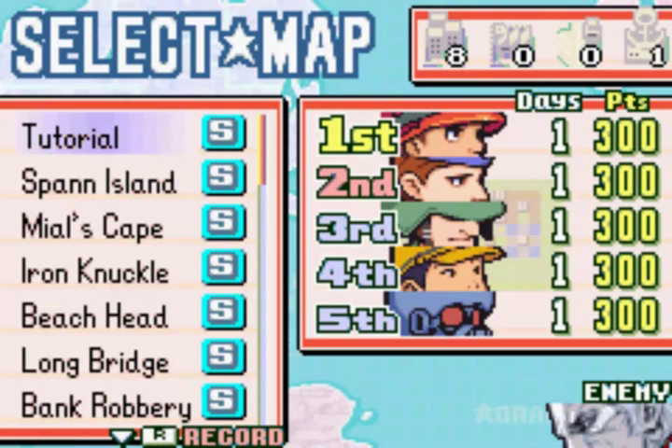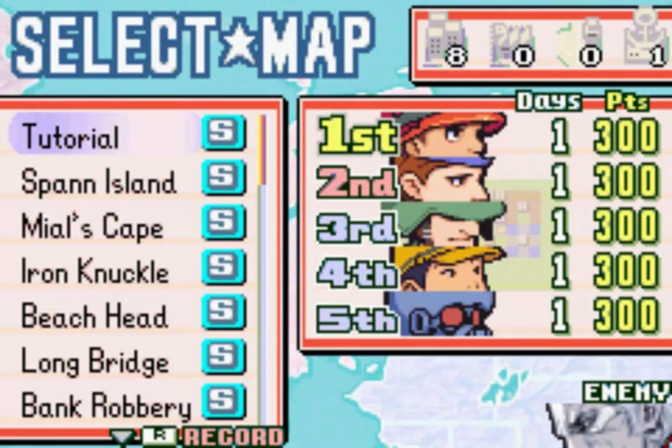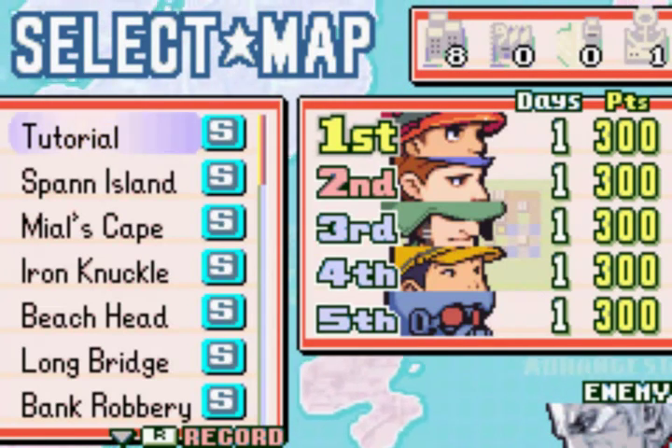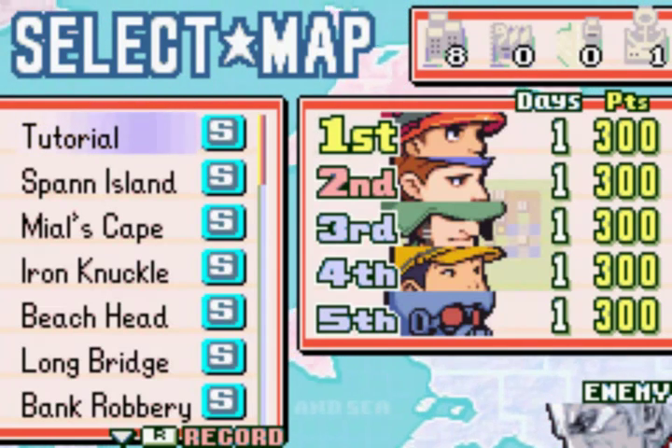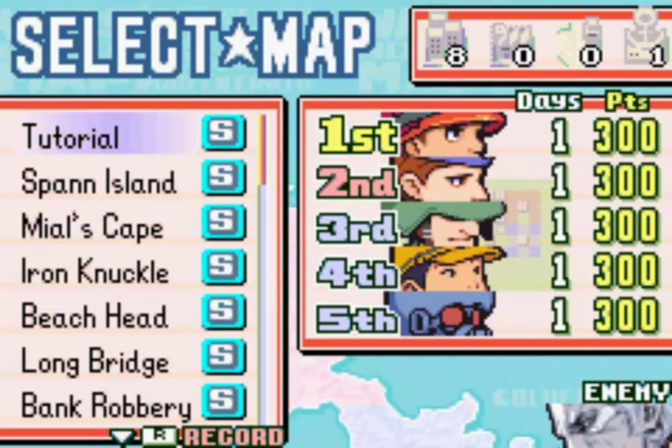There's a tutorial map that basically gives you a rundown of some of the gameplay changes made to this. It is basically Advanced Wars 2 — none of the vanilla COs were changed, but as you've probably guessed by now, there are some new COs added in.